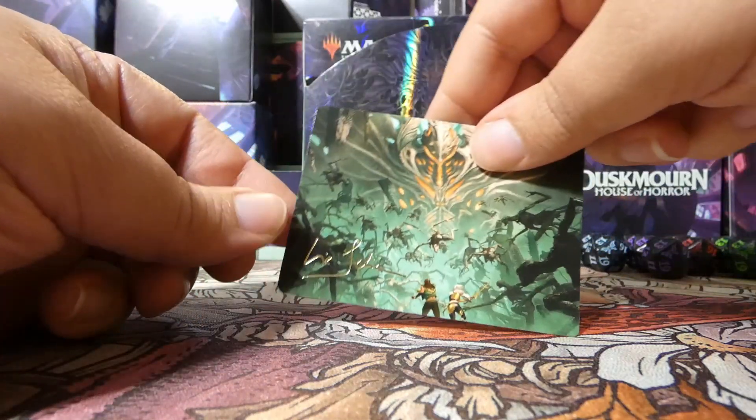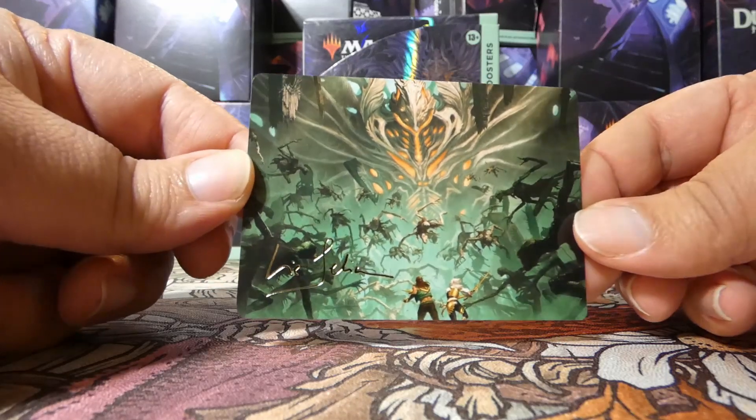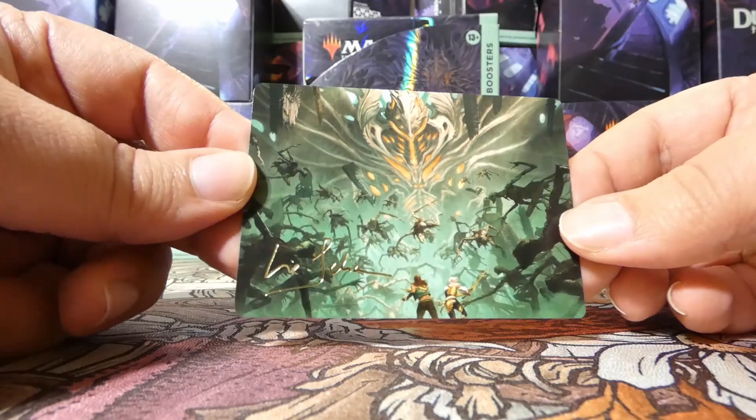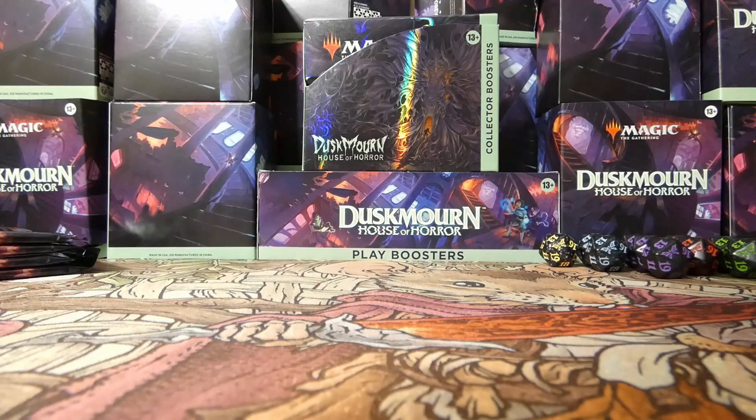Behind it, we have an art card — it is the art card for Valgovoth's Onslaught. If you can see in the bottom left there, it is signed. You can see that reflective signature. Very, very cool. Some people really like art cards, and if you are one of those people, I want to hear from you in the comments down below.